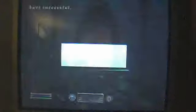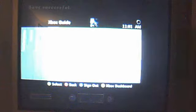Woah, that's white. Okay. New save. The Wizard's Tower add-on will cost Microsoft Points — I think it's 120, 150, something like that.